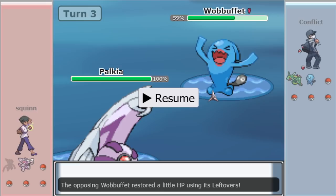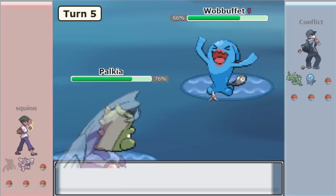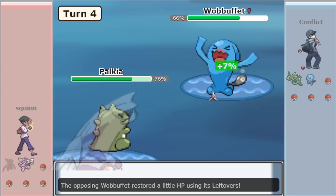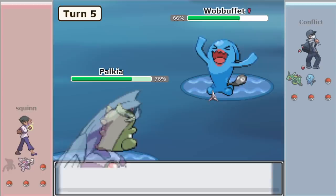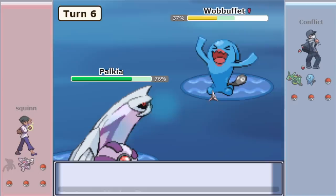If Palkia has a physical move, now would be the time to use it. Aqua Tail is the best one, but even Focus Punch can put weird ideas in Wobuffet's head — because if it encores on Spatial Rend, it's in danger. Sub is really good because Palkia doesn't have Lefties — it could be Sub Salac, Sub Custap, maybe even Sub Lum. That would be a great way of messing up teams that rely on hazards. The Sub goes off, and Spatial Rend is free as Mirror Coat breaks the Sub.